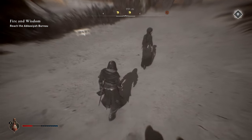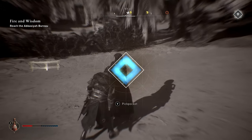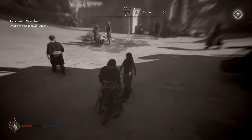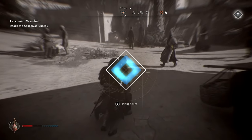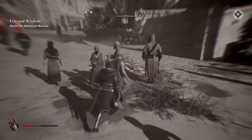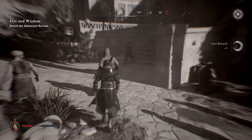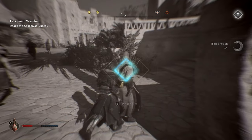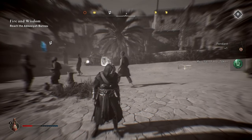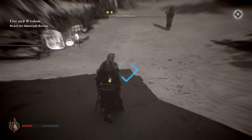Next up is pickpocketing. If you go into eagle eye view before pickpocketing, you can see what you're about to take. A white bag on someone's back indicates you won't get much from them. However, if you find people with gold bags, it's more worth the risk because you'll get more goods from that person.